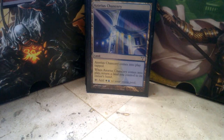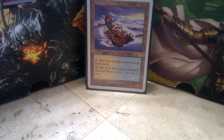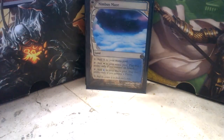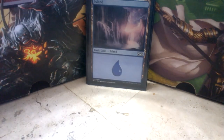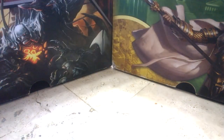Temple of Enlightenment ETBs tapped but scry one. Azorius Chancery is a bounce land but a double-activation land. Glacial Fortress, Sejiri Refuge ETBs tapped but gains you a life. Adarkar Wastes is a typical pain land. Flood Plain is a good budget fetchland — comes in tapped but you can sacrifice it to search for a plains or island. Nimbus Maze taps for white if you control an island, and blue if you control plains. Hallowed Fountain, Skycloud Expanse taps for blue and white. Seachrome Coast ETBs tapped unless you control two or fewer lands. And then we have our basics — only running about four or five islands and five plains, so ten total basic lands.